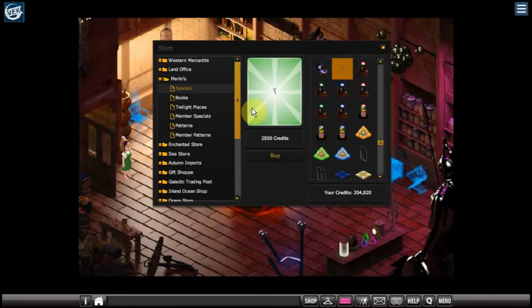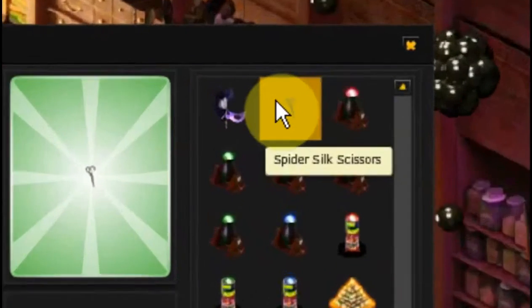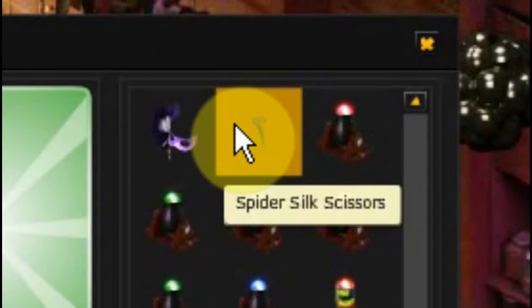First of all you're going to need a set of shears. It's under Specials — I had to tab up about six times from the bottom. As you can see it says Spider Silk Scissors, so you have to go ahead and purchase one of these.